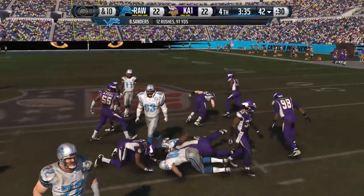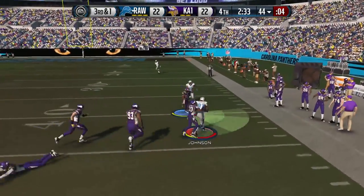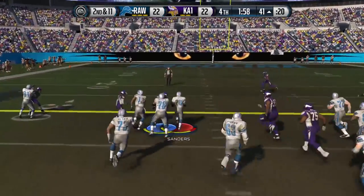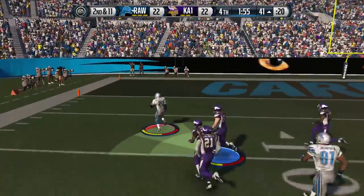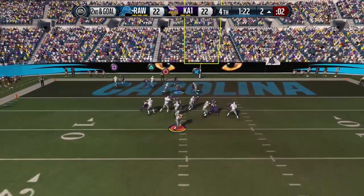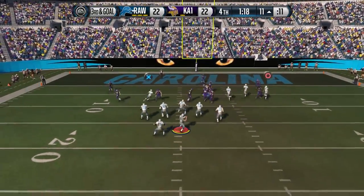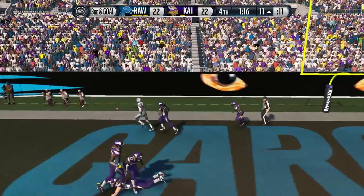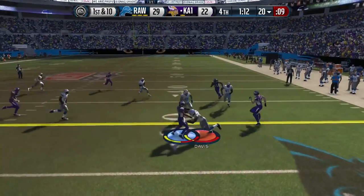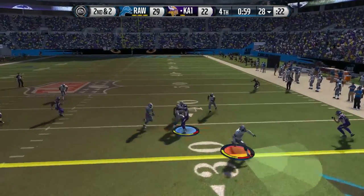We're going to try and stick to our game plan on offense — grind him out with the run and find guys down the field with the passing game. Third and one, and we are patient in the pocket, waiting until he gets past that zone coverage before we throw. He makes the catch, which was huge. A couple of plays later, Barry Sanders is off to the races but dives out at the one-yard line — I was trying to dive into the end zone, got a little overzealous. Now it's third and goal from the 11. Calvin Johnson comes up in the clutch — one more time! Calvin Johnson is just so awesome in this game. I haven't found a better receiver.